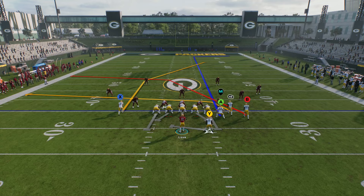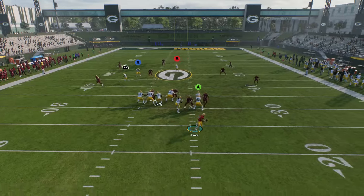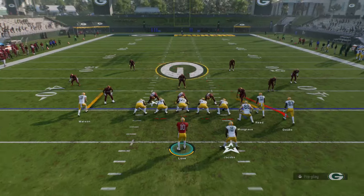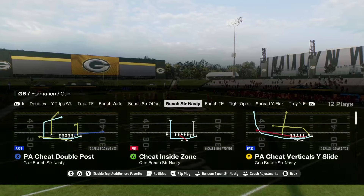Just move it all the way up the field, snap the ball, roll out a little bit if you want, and then hit your tight end when it comes out of the back foot. Now obviously 99% of the time the user is not going to be there, but if you run it too often maybe they'll be waiting on it.